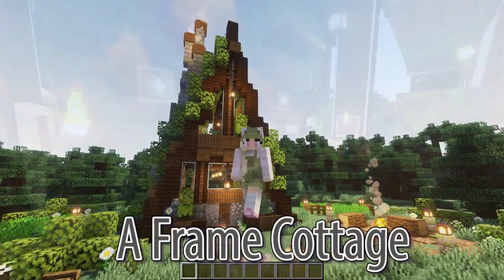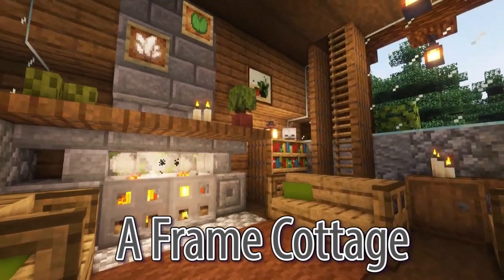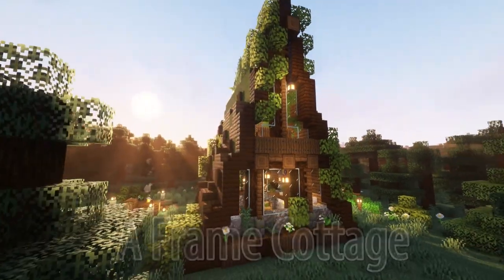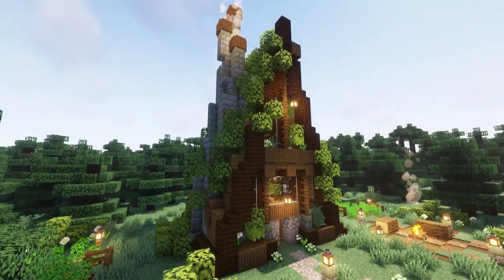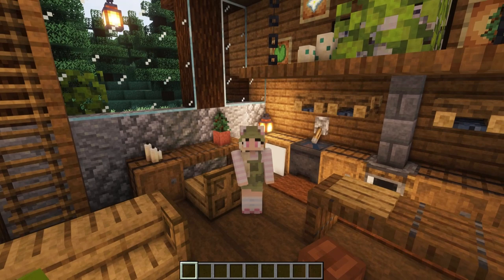Hello wonderful people, it's Wild here. Today I'll be showing you how to create this cozy forest A-frame house. This quaint build with its mossy roof and leaves draping down the side really looks at home in any forest setting and will be a showstopper in your world. Let's get creating!